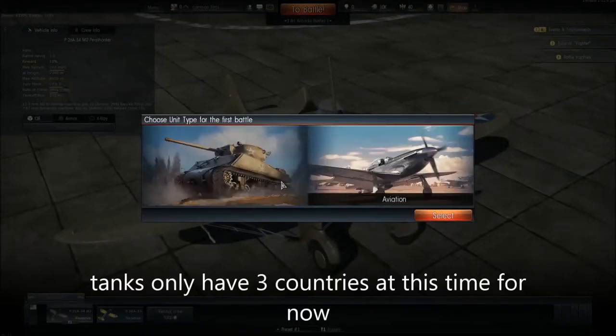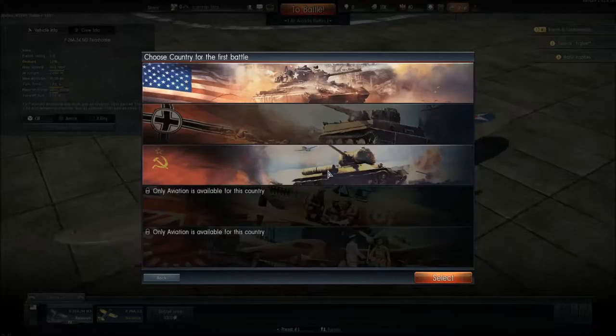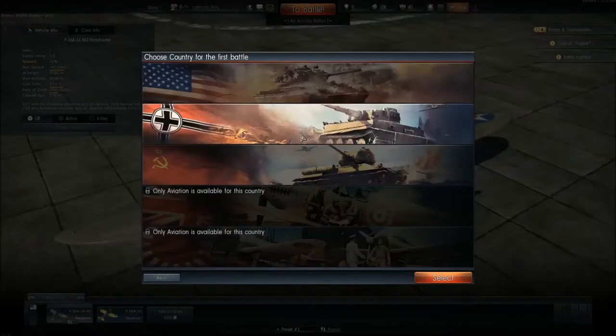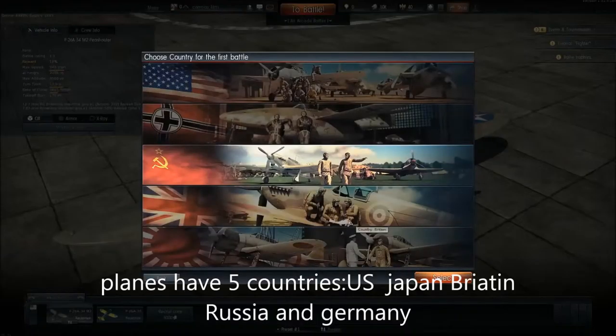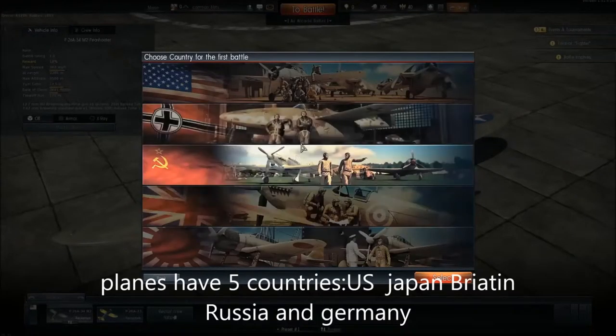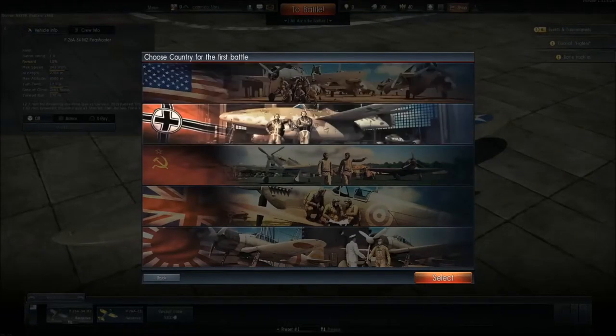I just started off. So you have two trees: the Army and Aviation. For Army you have America, Germany, Russia, and Russia tanks. And for Aviation, you have Japanese and Britain.